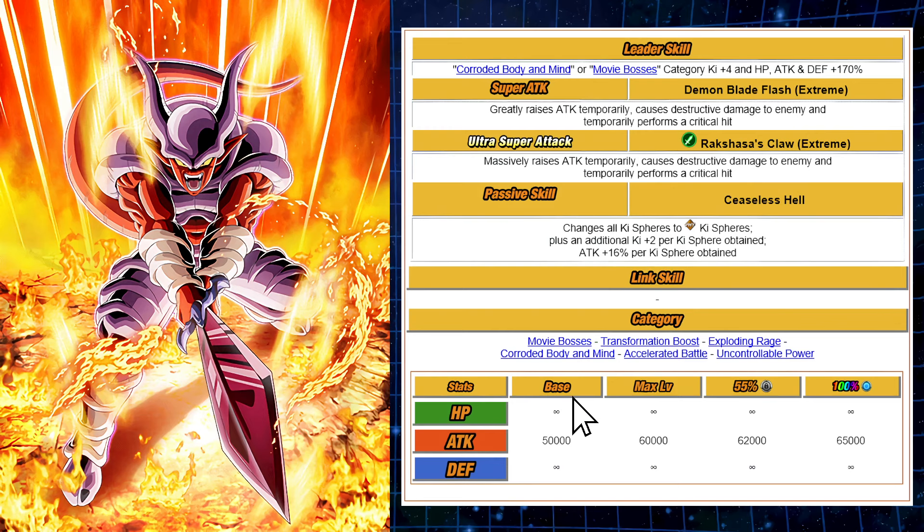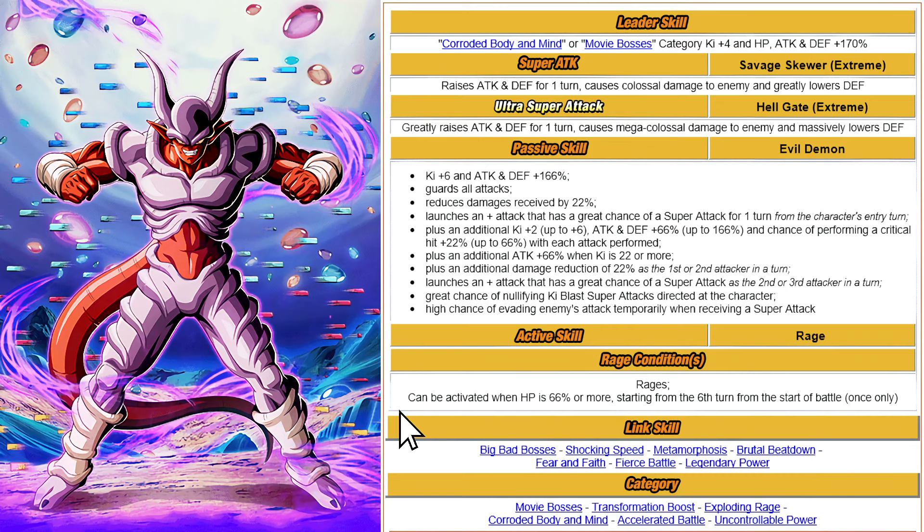Overall, Rage Mode is very strong because attacks get boosted up to 65,000. You also take no damage in Rage Mode — similar to giant form and things of that nature. It's just there just in case you are in a tough situation.